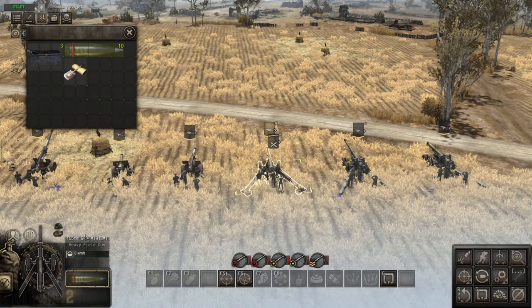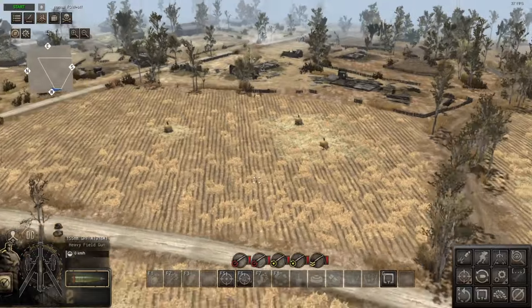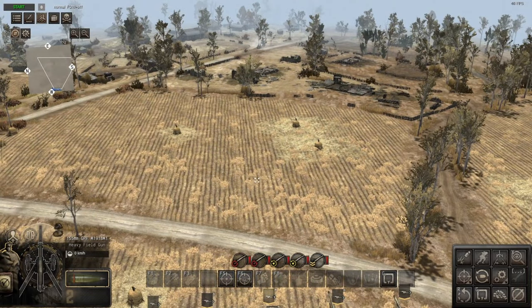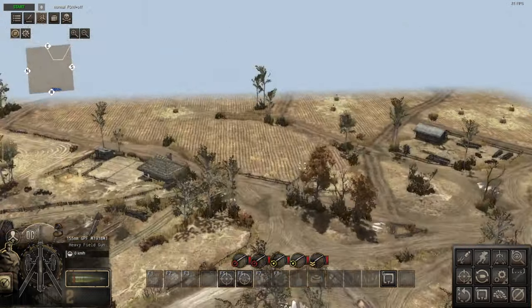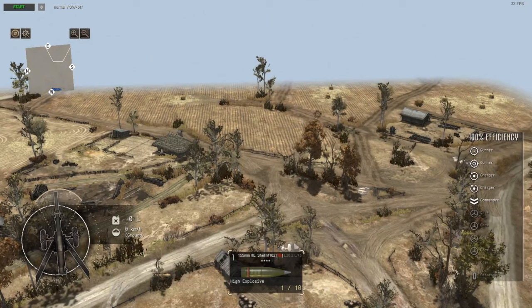We've got the 155mm GPF M1918 M1. This comes with 10 shells — again you'll go through supplies quickly if you use it a lot. It has a reload time of 31.5 seconds, same as the previous two pretty well. All the 155mm guns have roughly the same reload speed.